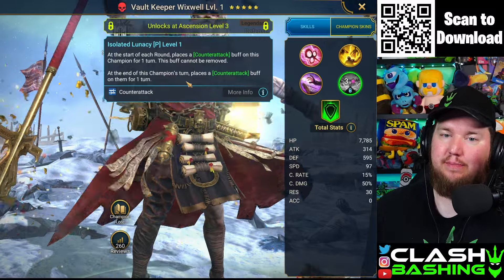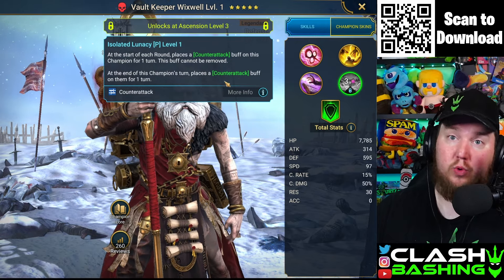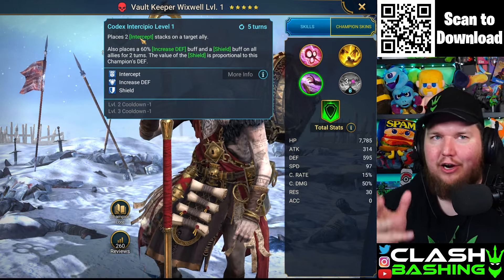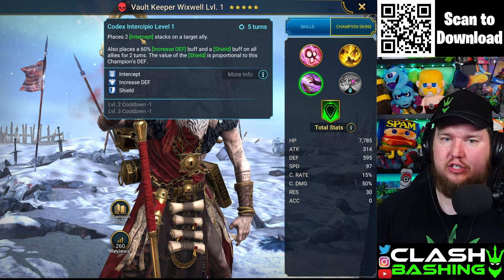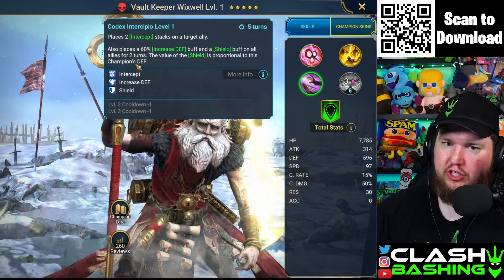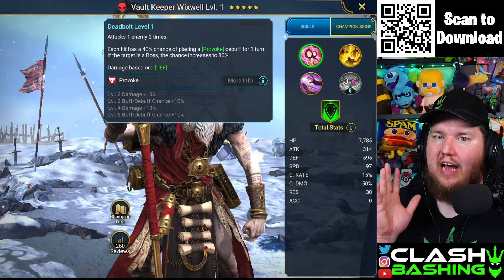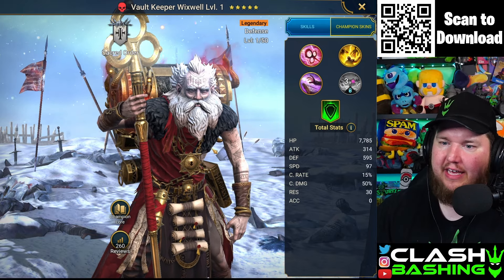His passive decreases allied defense in all battles. At the start of each round, places counter-attack on this champion for one turn that can't be removed, and at the end of his turn replaces that counter-attack. Then he has intercept stacks — the intercept basically prevents crowd-controlled debuffs from being placed on your champion. It basically intercepts those debuffs, so it's gonna be really valuable. He also places increased defense and shield buffs on all allies proportional to his defense. He attacks all enemies with a 75% chance of placing 50% decrease attack, and increases the value of all shields. He also has a provoke — he's built for Hydra.